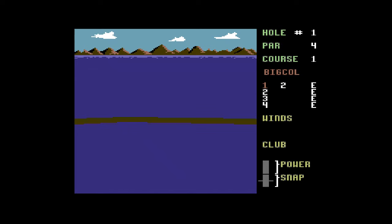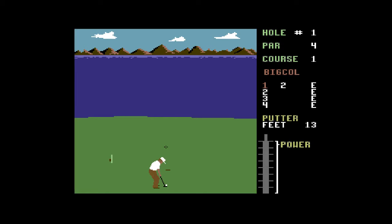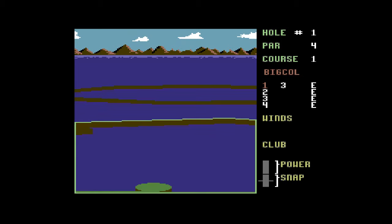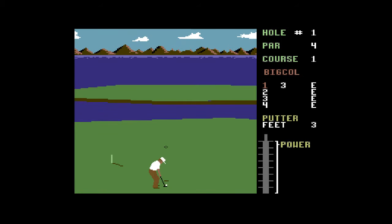Because I've got this in novice mode, the accuracy of my shooting isn't going to make much of a difference. If you play on the harder difficulties, you get fade — basically if you don't hit the ball in the middle, it moves to the left or right or doesn't hit it as hard.